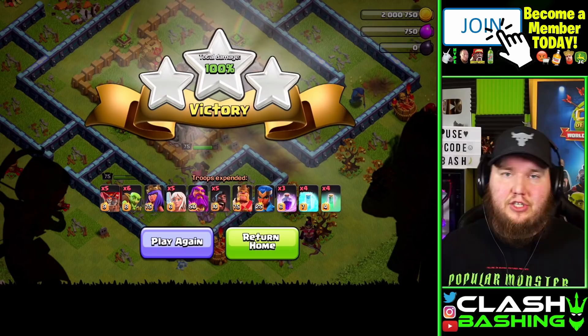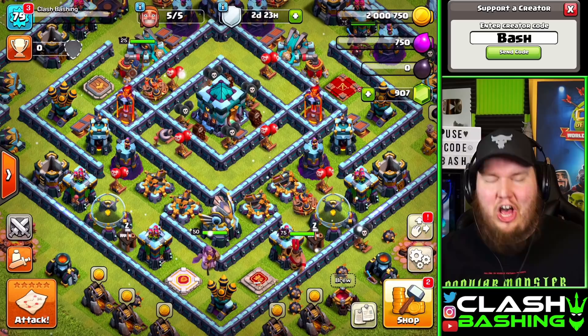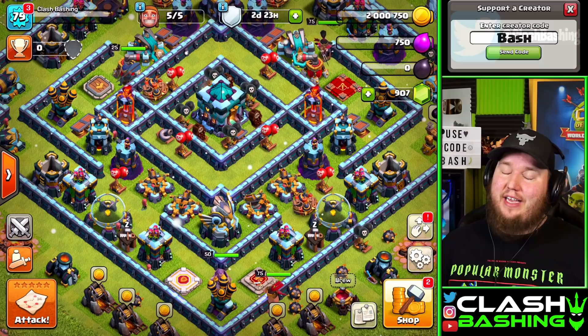We get the three-star. That's how you do it — pull out the clan castle, queen walk along the top side, bring in the king and royal champion, and get the three-star to claim your rewards. That last one had me sweating a little bit! Hopefully you enjoyed today's sneak peeks of the awesome Lunar New Year content coming to Clash of Clans. Don't forget to use Code Bash, leave a like, and subscribe. Keep on clash bashing!